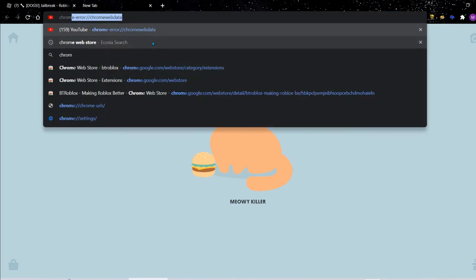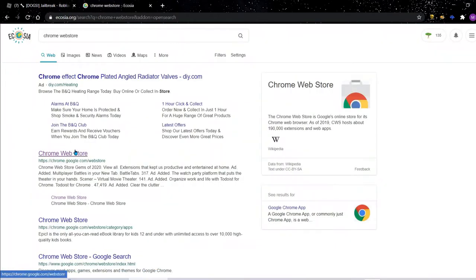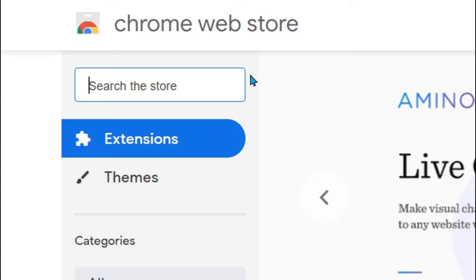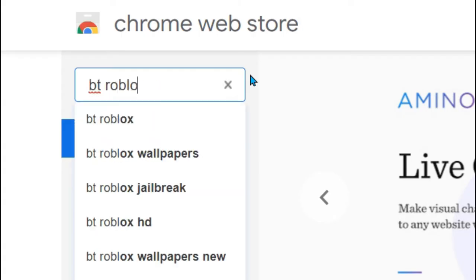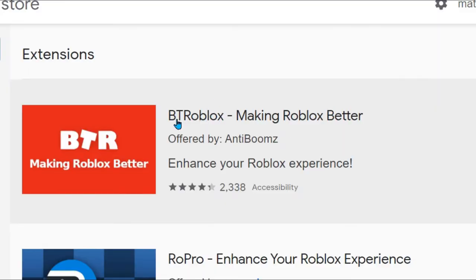The first thing you want to do is go ahead and go to the Chrome Web Store. Once you're in the Chrome Web Store, you need to type in 'BT Roblox', and then the top extension that comes up should be called 'BT Roblox - Making Roblox Better'.